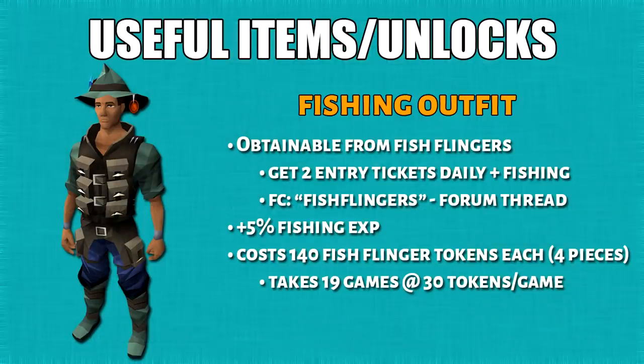Moving on, we have the useful items and unlocks. First we have the Fisher's Outfit, which will give you 5% more fishing XP if you're wearing the entire set of 4 pieces. You can obtain this from the Fish Flingers minigame. There is an FC for this minigame — I'll leave the forum link in the description. Getting the entire set will take you around 19 Fish Flingers games at a rate of 30 tokens per game.